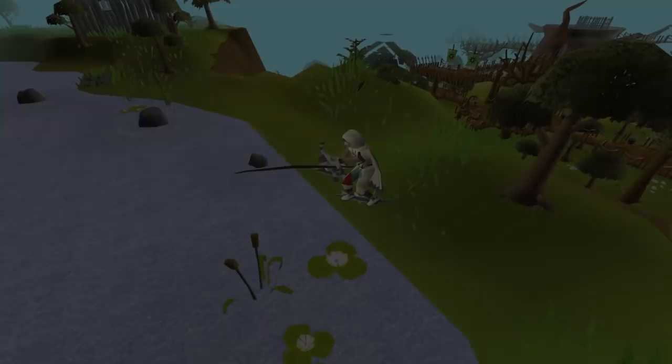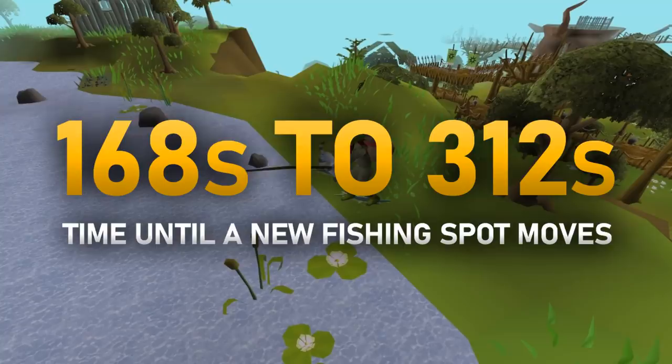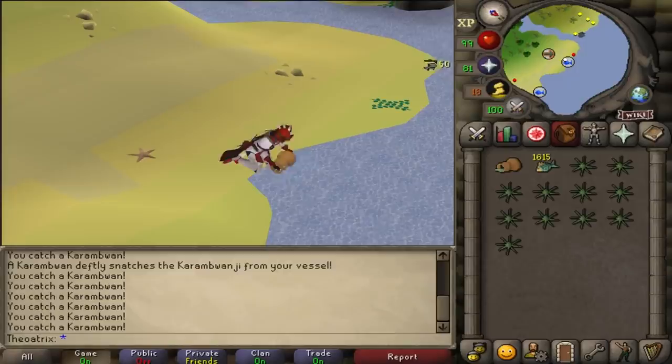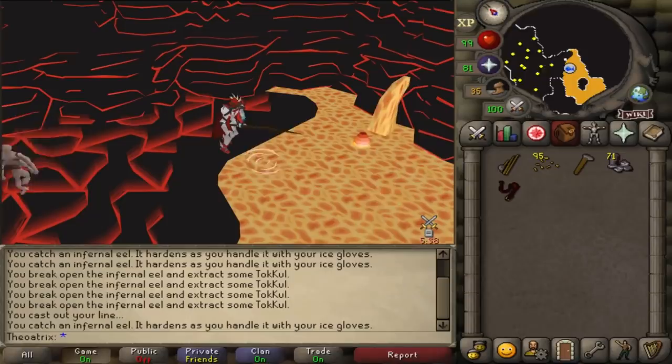Fishing is another AFK skill in general, and almost all of the training methods are fairly AFK. Most fishing spots in old school move after 168 to 312 seconds, with the absolute bare minimum being 168. So at places like barbarian fishing, lobsters, sharks, or monkfish, there's a minimum AFK period of 168 seconds if you start at a fresh fishing spot. Karambwan spots never move, meaning you can AFK here until you get a full inventory. Anglerfish move far less frequently as well, with the minimum time before it moves being around 4 minutes. Infernal eels and sacred eel fishing spots also don't move as frequently, and they're both decent moneymakers.